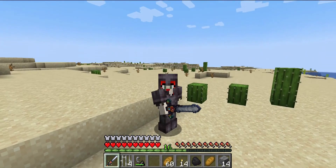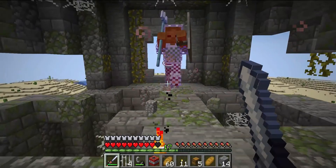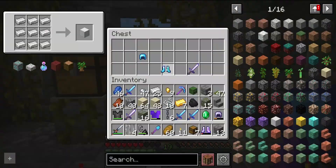The root ripper also offers 9.5 attack damage and 1.7 attack speed. The gem blade, besides having 11 attack damage and 1.5 attack speed, also has a 1% chance of making your enemies drop an emerald.